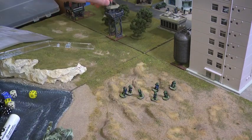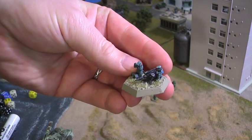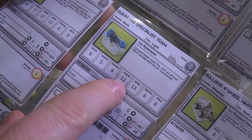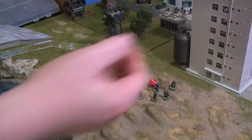In Grunts 15mm Sci-Fi you can pre-measure the range. This is what they're shooting at — a Gauss machine gun set up in that control tower. The guard statistic details how difficult it is to hit a model. This one has a guard of 12 plus a plus one from having soft cover from the railings on the tower.